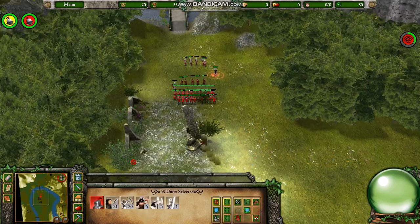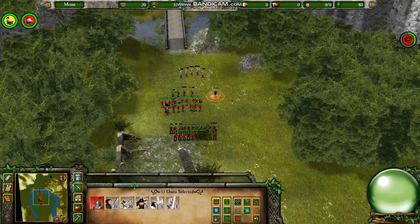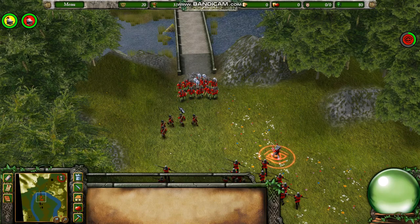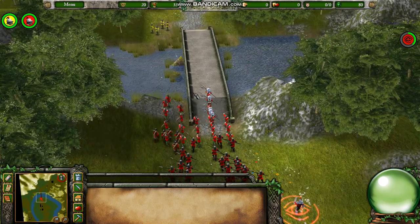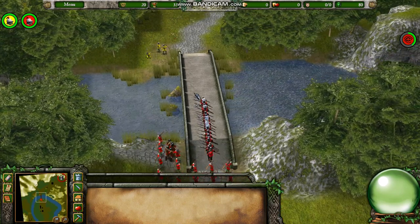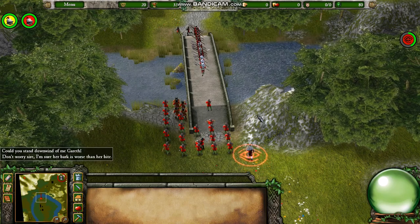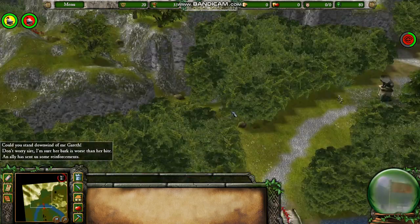There's only a couple of archers — not too threatening, but I'll still stagger everyone out anyway. Your knight is too weak. Could you stand downwind of me, Gareth? Don't worry, sire — I'm sure her bark is worse than her bite. And our ally has sent us some reinforcements.